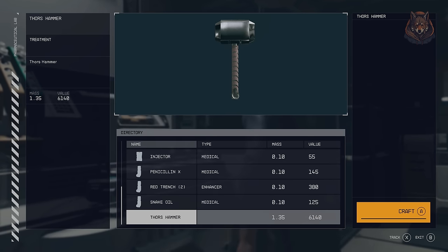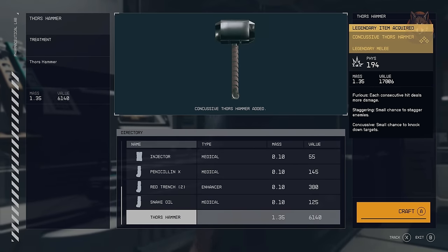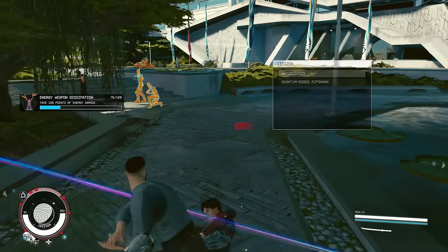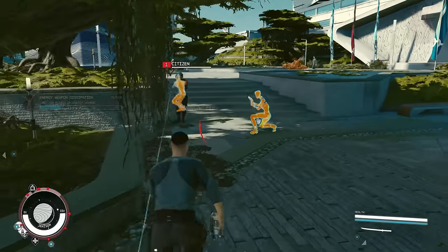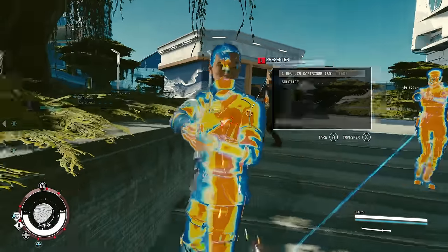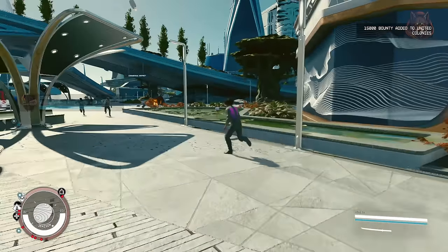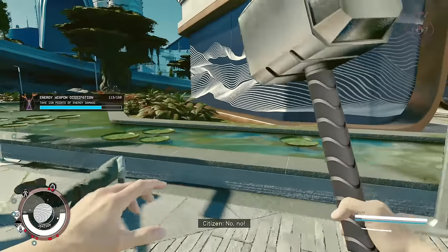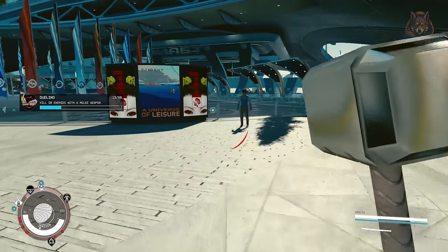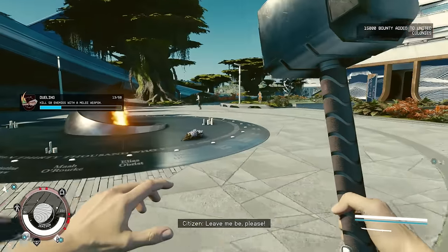Thor's Hammer — this mod adds a new 3D modelled Thor's Hammer into the game. Head over to any pharmaceutical lab — there will be one in the lodge if you're looking for one — and you can find and craft Thor's Hammer. The weapon is legendary and comes with 3 effects: Furious, where concussive hits deal more damage consecutively; Staggering, a small chance to stagger enemies; and Concussive, a small chance to knock down targets. The only thing I'd love to see is bigger knockbacks on enemies, but otherwise it's a good mod.